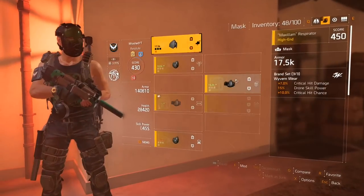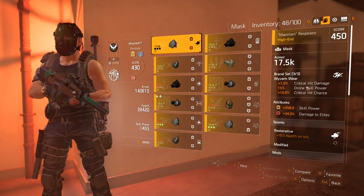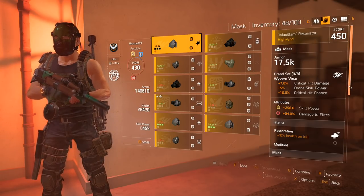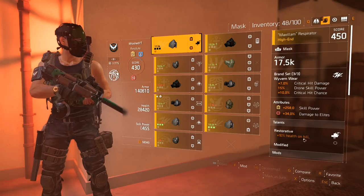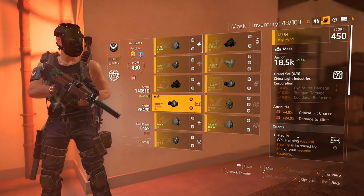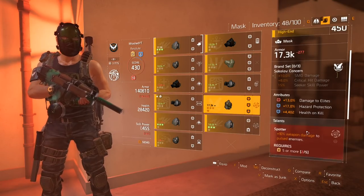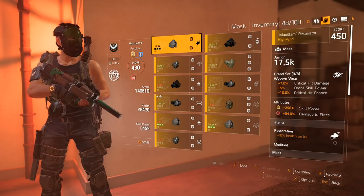Now on the armor, we've got Wyvernware. This has critical hit damage, drone skill, and crit chance. It's the brand set gear. I've got 3 pieces of this. On this particular one I've got a nice chunk of damage to elites — 34% damage to elites — and I'm using restorative. There are probably better perks for that slot, but I'm using restorative because I play a lot of solo and it heals me up.